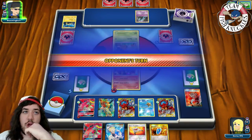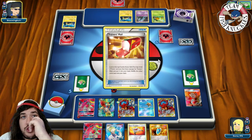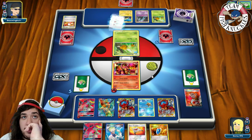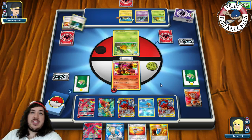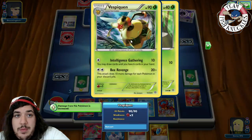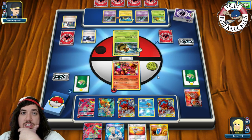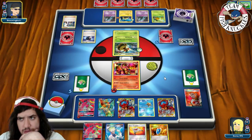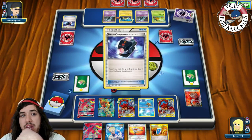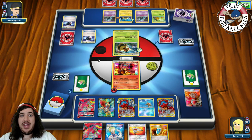On opponent's turn, he uses Trainers' Mail looking at top 4 cards, finds a Muscle Band. He plays VS Seeker for Sycamore, discarding his hand and drawing 7. He hasn't put down a Shaman yet. A Vespiquen comes down with Unknown. More Compressors discarding Night March Pokémon. He does Farewell Letters 1 and 2 and now he has 13 cards left in deck. He discards 2 DCEs already. He eventually plays another Compressor discarding more Night March Pokémon, thinning his deck.